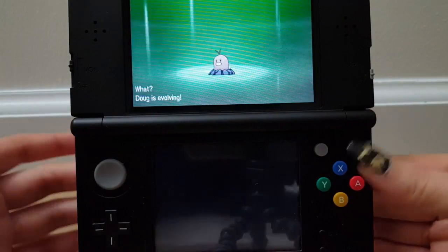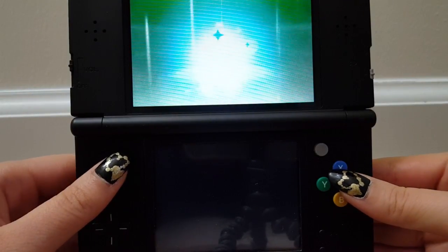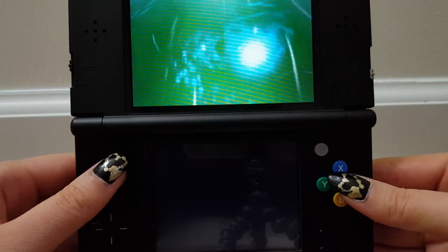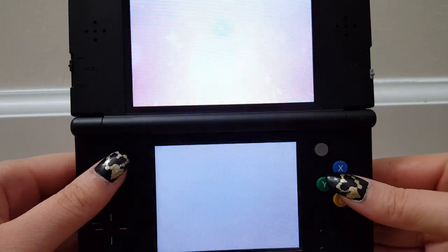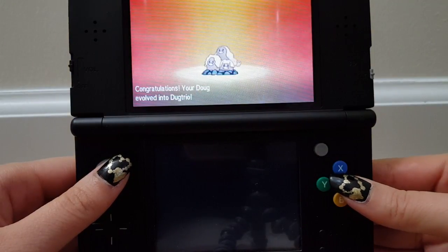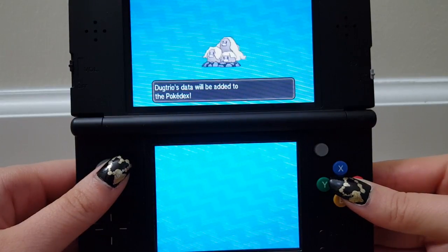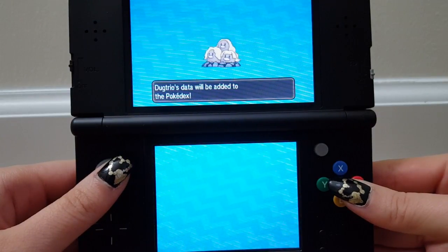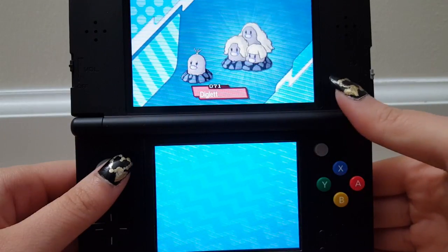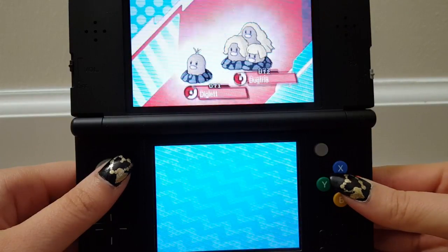Doug has finally evolved! How many episodes has it been where Doug has just been sitting there like a lump in the sand? Alright, there we go — we finally got ourselves a Dugtrio, and their hair has grown out fabulously. The evolution music is a little different — is it because it's an Alolan form? It also had a green background when it was evolving. I don't know if that's special for Alolan forms or not.